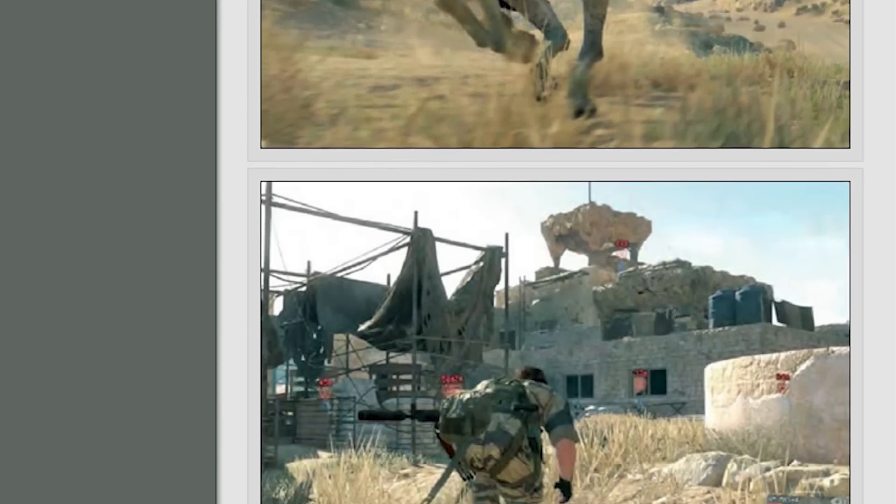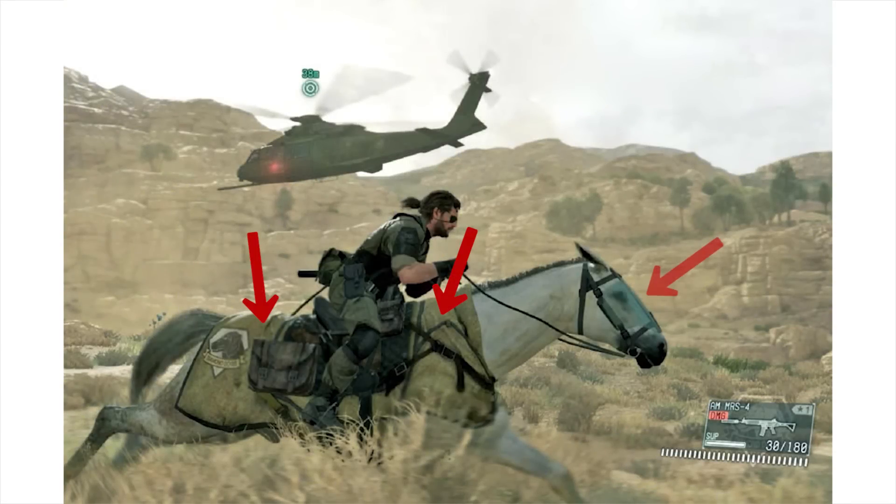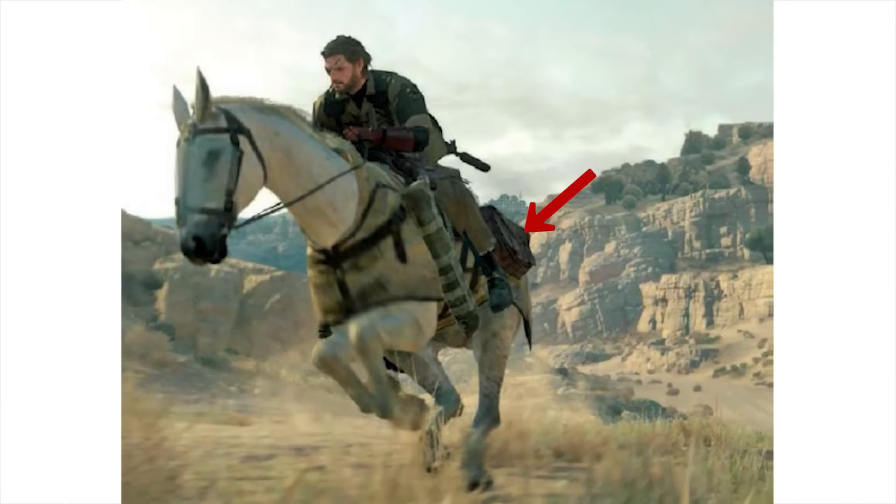In them we got to witness a number of interesting things, starting with D-Horse wearing a light armor and a cool face guard. Something that particularly caught my eye are these various pouches attached to the armor that the horse is carrying. On both the right and left side, you can spot brown leather pouches towards the horse's rear end, and on the left side you can also spot a thinner and longer pouch. This got me thinking that perhaps players can use D-Horse not only for transportation but also as a mini inventory hub of sorts.